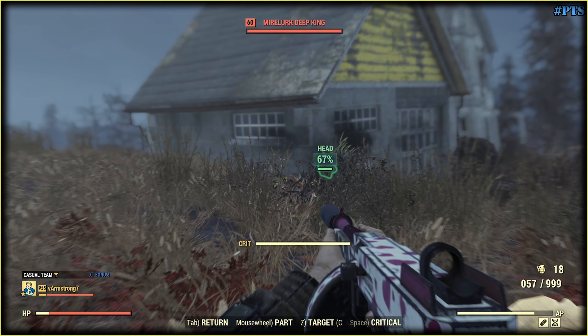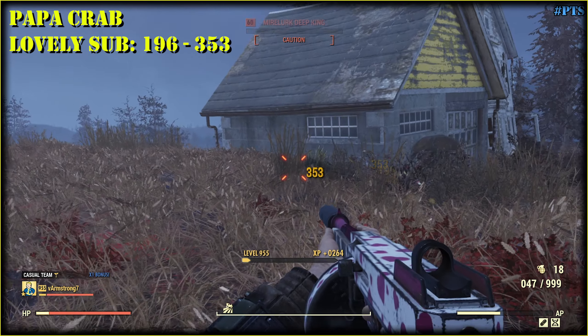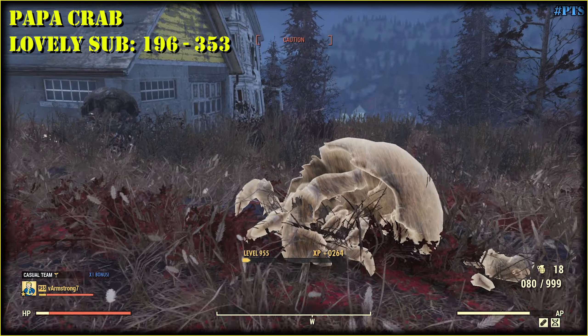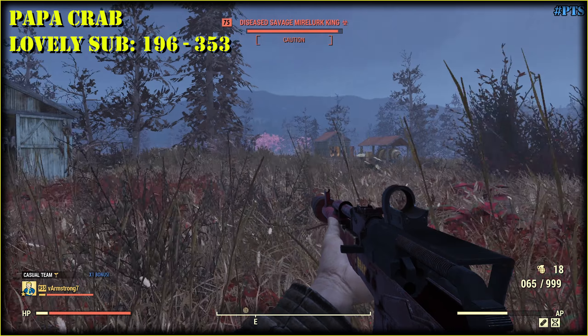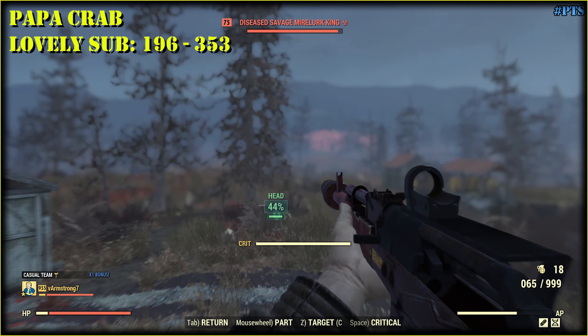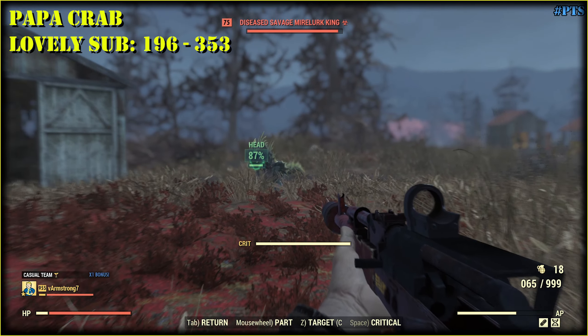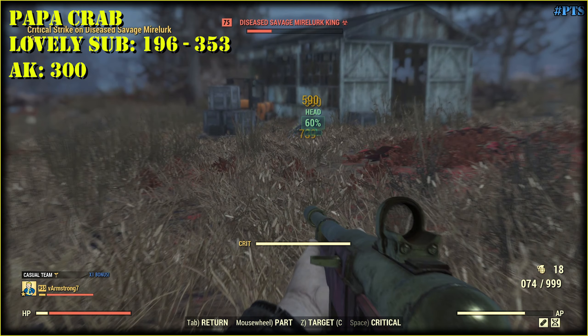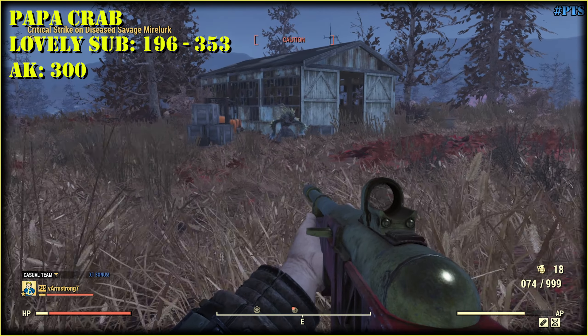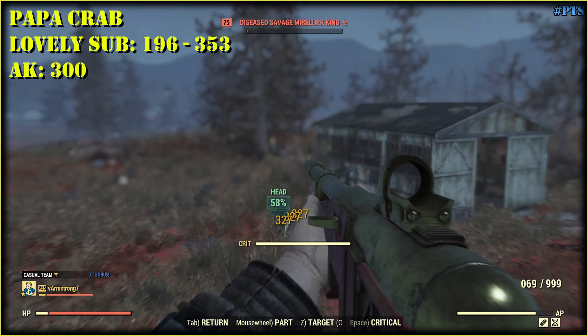VATS probability actually sucks big time here. Let's try with the handmaid. We get 300 — though that was a VATS crit. And with the fixer: 327.